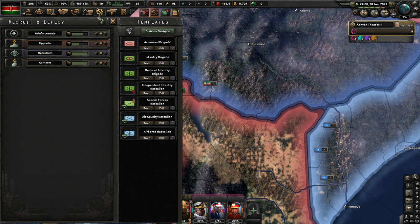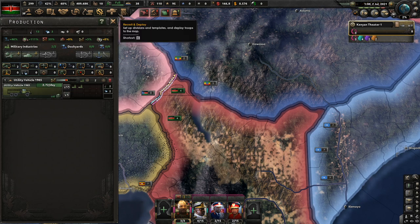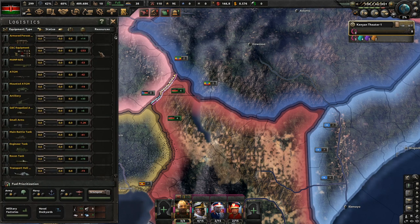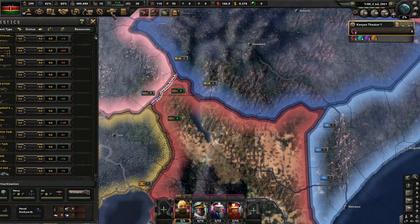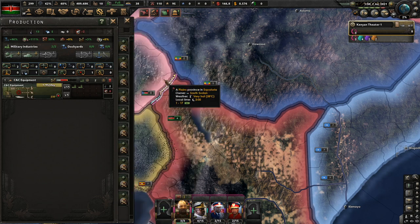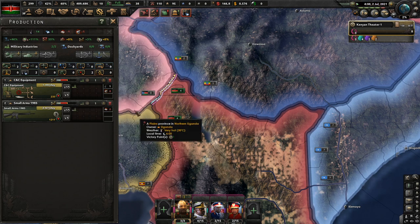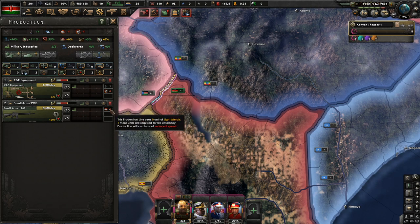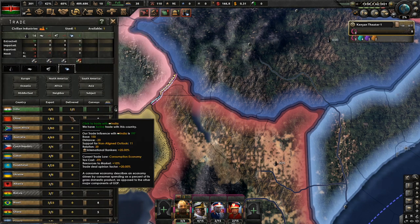Are we making surplus yet? Yes, we are making surplus. Next on the docket is going to be CNC equipment I think. Actually, I can add in small arms.